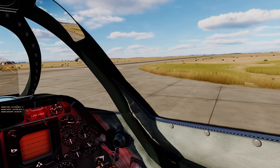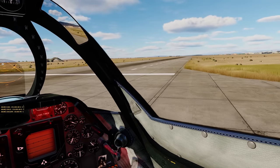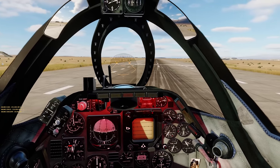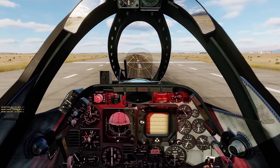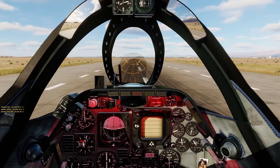I knew about the flaps, but I didn't know about the trim. The trim is definitely the biggest key for you to be able to take off with any sort of weight capacity. Because I would look at real-life videos of this aircraft seeing what their payloads are — people loading 12 Mark 82s — and it'd be ridiculous.